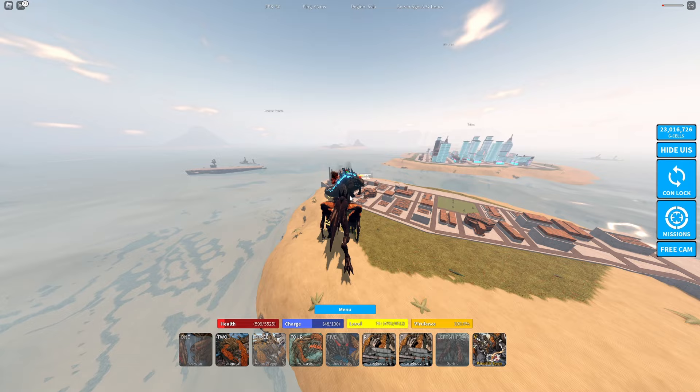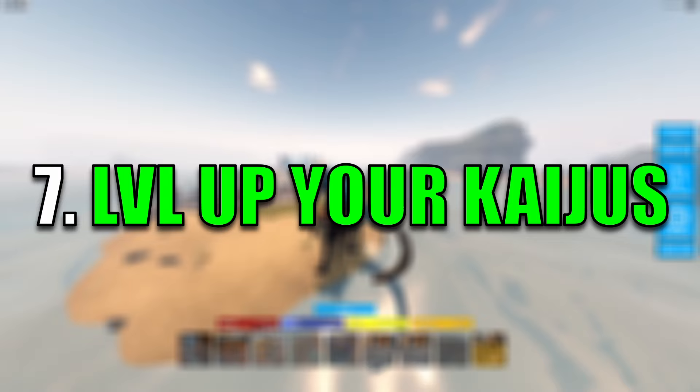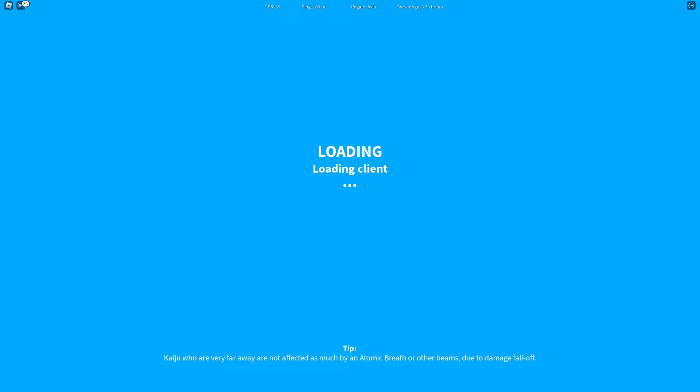Number seven: level up your low-level kaijus. Leveling them up gives you a goal to reach, and you won't even realize you're getting G-cells left and right — because when you gain XP, you get almost 2x of that in G-cells. So just sit back and play the game.